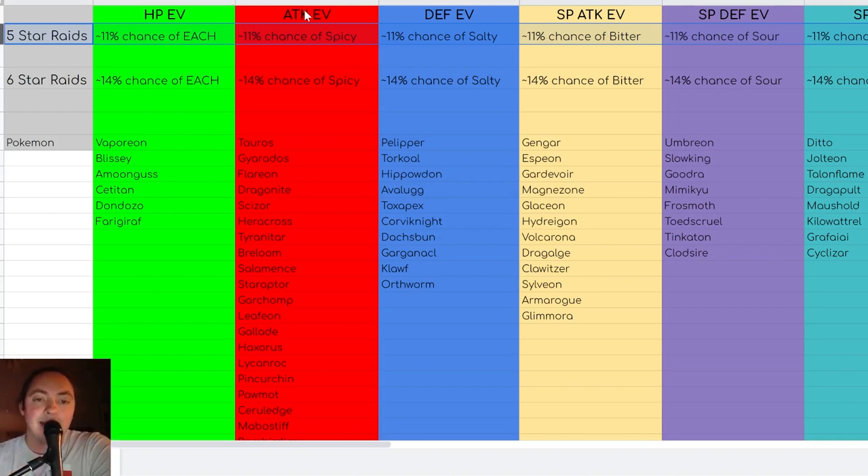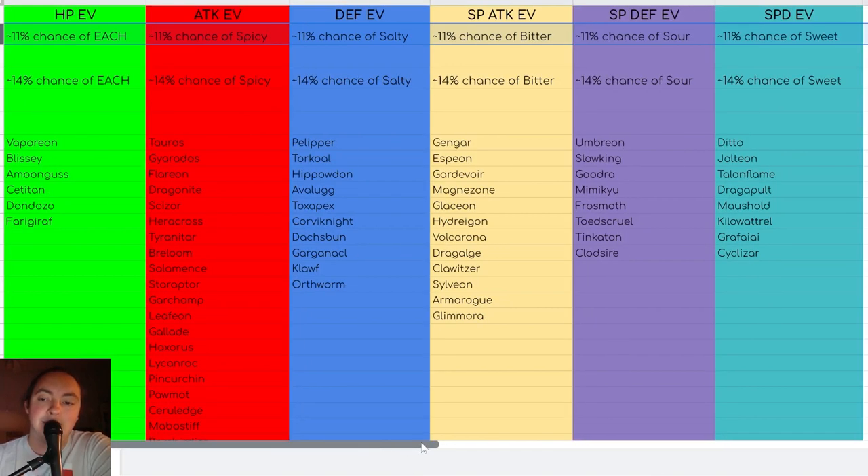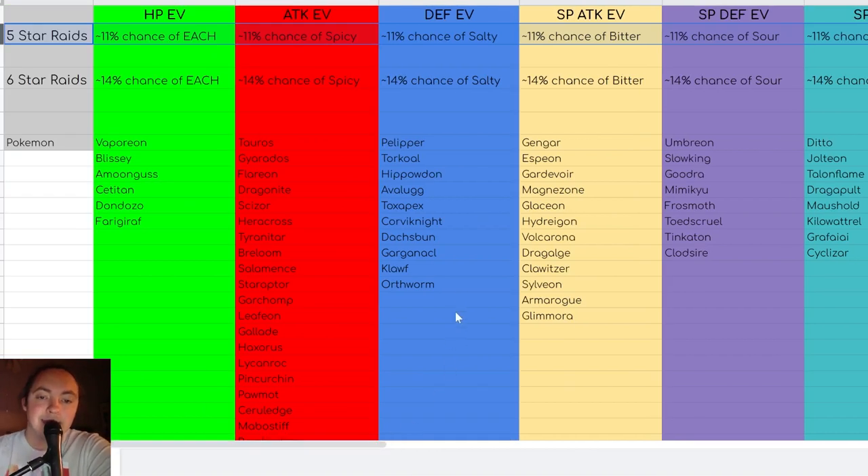Attack EV Pokémon are going to drop Spicy Herba Mystica. Defensive Pokémon are going to drop Salty Herba Mystica — one of the most popular. Special attack EV Pokémon are going to drop Bitter Herba Mystica. Special defense mons are going to drop Sour Herba Mystica. And Speed mons are going to drop Sweet Herba Mystica. That's the complete list, and it tells you exactly which ones to look for.